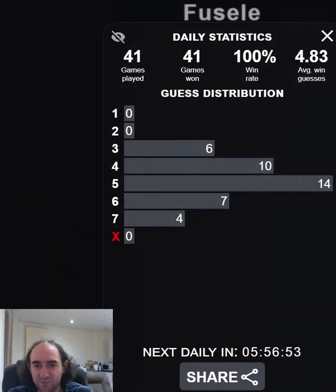So assuming it was not a plural was a very bad tactic, as it happened. But just about got there on my last guess and kept up the 100% win rate. Definitely not my best performance, but it's quite a difficult one — it was a plural, it had a V and a W. I could make excuses, but I don't need to because I succeeded eventually. That's the Fusele Puzzle. Thank you for watching and bye for now.